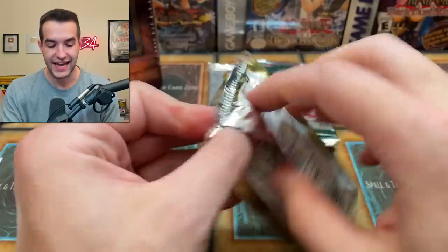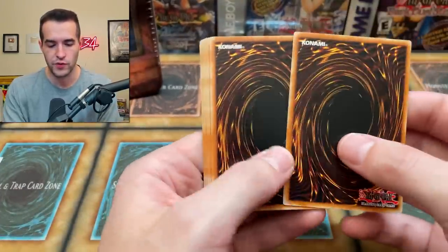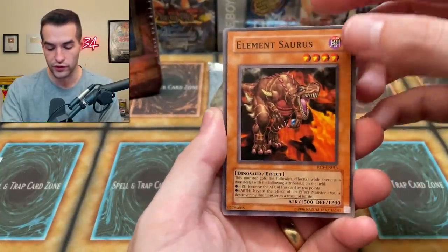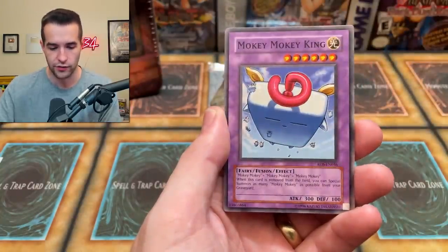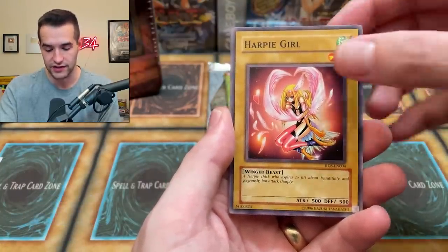Next up we're looking for that Silent Swordsman Level 3 — I think that's an ultra in this set. Can we get the ultimate rare? I'm pretty sure you can't get ultimates out of 10s actually, so we're looking for the ultra version. Element Saurus, we got the Mokey Mokey Smackdown, Harpy Lady 3, Mokey Mokey King, Harpy Girl — this card's got some value, I think it's like a few bucks.